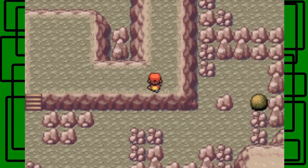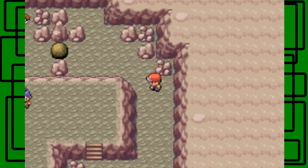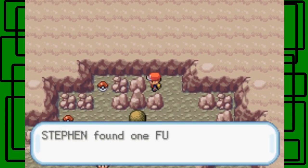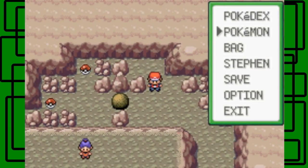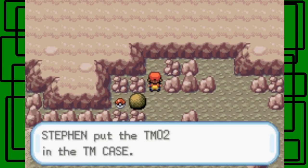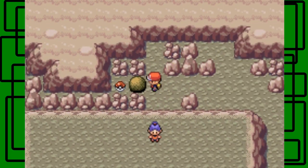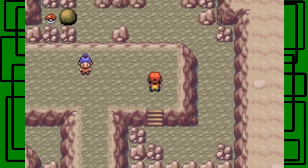There's a trainer coming up. I'm going to keep Mime at the front. I managed to avoid it by staying to the right side of the path. There's another Full Restore — awesome. This is TM44 Dragon Claw. I don't think I want to teach it to any of my Pokemon — it's not in any of their final movesets. The other item here should be a Rare Candy, or possibly TM50 Overheat. I'm 95% sure it's a Rare Candy.